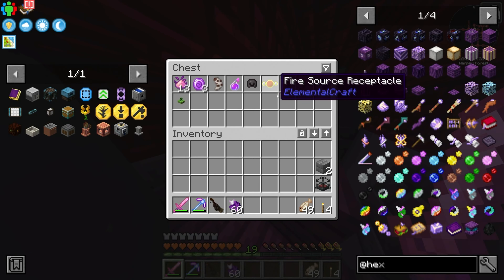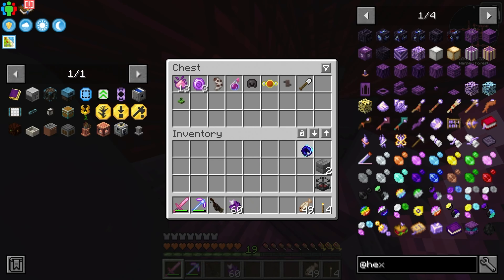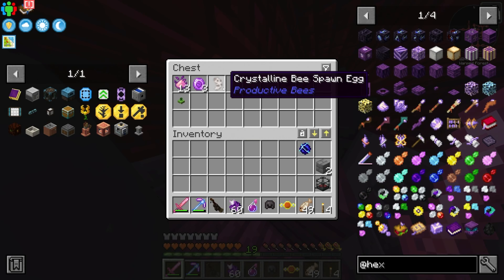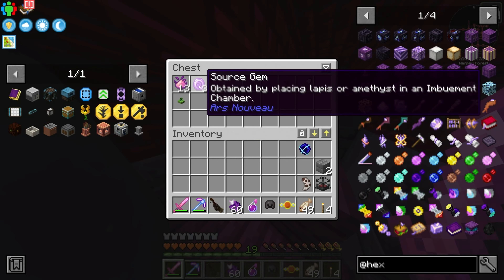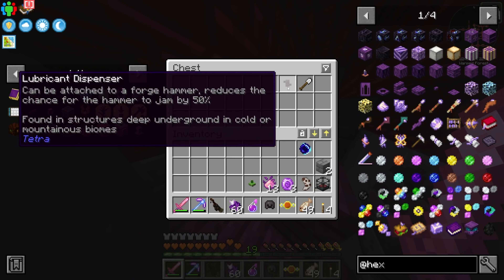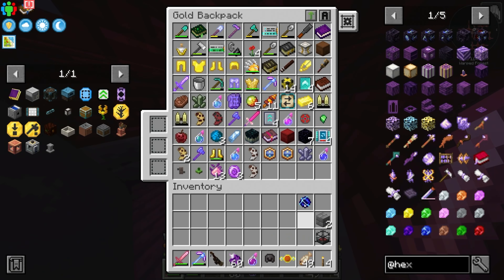These loot crates are the greatest! Full singularity, a fire source, a netherite helmet, spice, frozen strength, the crystalline bee source gem, pixie dust. I don't know what that is - well, I know exactly what that is and I don't want it.